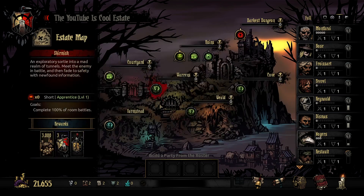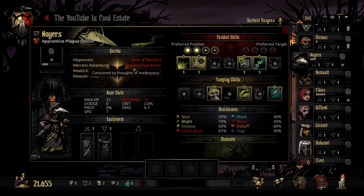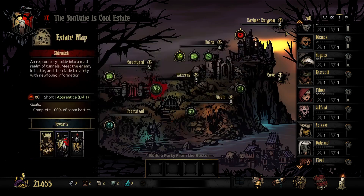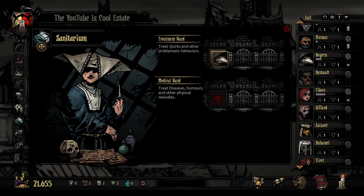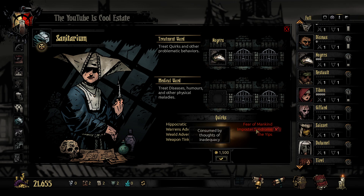Though we do have all of these nasty things. I'm almost tempted to get rid of my Plague Doctor — she has Impostor Syndrome and the Yips, which is a pretty rough combination. It would be a huge investment, but it would be cheaper now to go to the Sanitarium. Getting rid of Impostor Syndrome is only $1,500, and a Plague Doctor is very valuable.